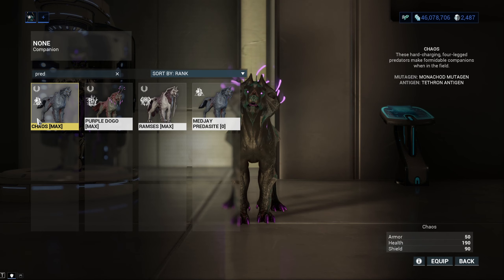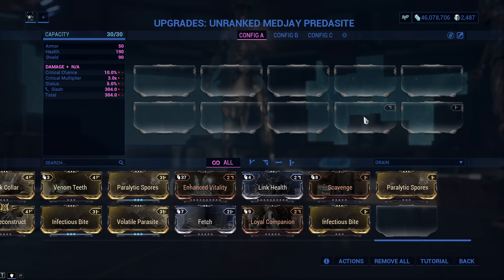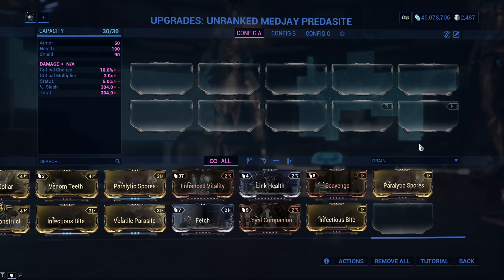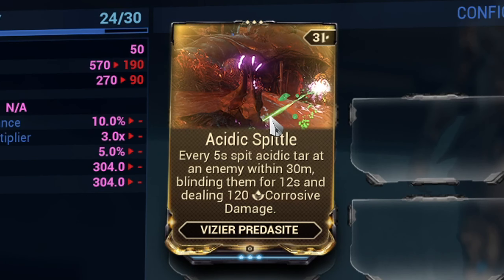Now let's go over every single kind of Predacite. There are three kinds and we will cover all three of them right now. They all come with one Pinjaga mod polarity slot and also one polarity slot you choose with the Antigen. We will look at the two mods every single Predacite subspecies comes with, starting with the first species: the Vizier Predacite.